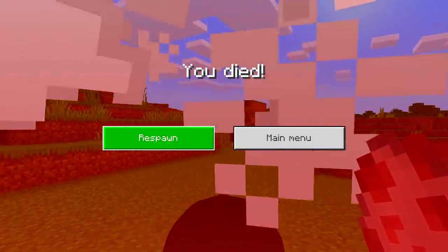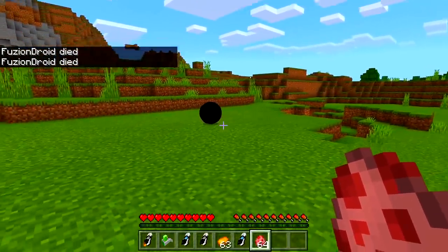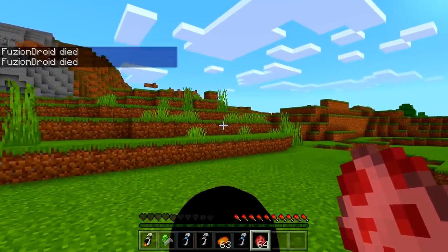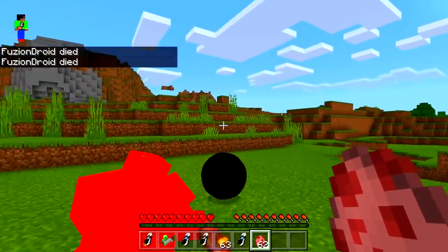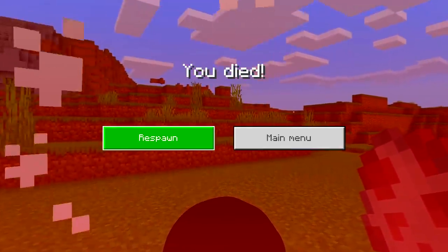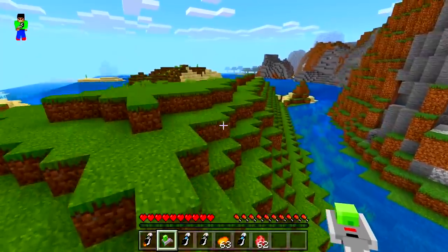Yeah, I like this a lot. You could maybe prank your friends — just place it down and they'll be like 'what is that?', get close to it, and boom — they are dead. The mobs dying is pretty funny as well. I wonder if it actually gets rid of the Ender Dragon — we might try that later on in the video.